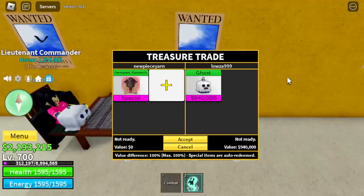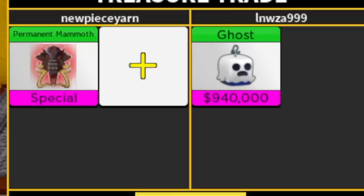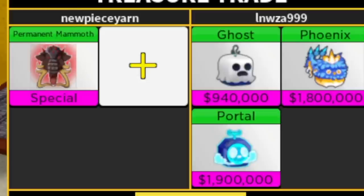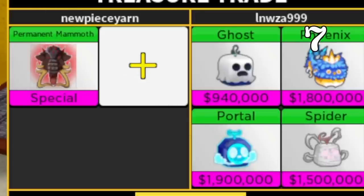Someone is holding a mammoth fruit and trying to trade it. By the way, this is our seventh trader. He added phoenix fruit and portal fruit. What do you think is the best trade? The previous one is better than this, right? Total is like four to five to six million — something like that. Do you think it's good? Comment it in the comment section.